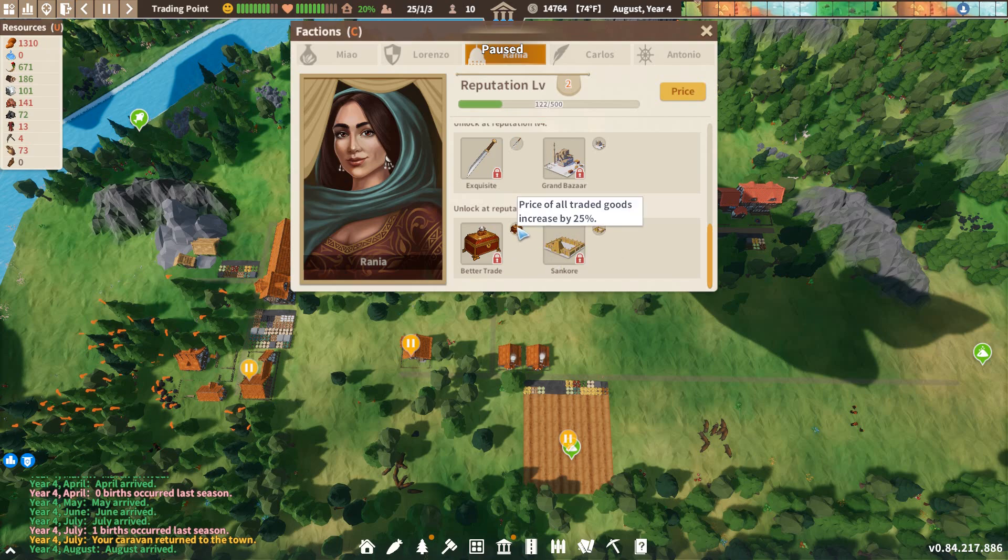And then her last reputation reward - price of traded goods increases by 25%. When you consider that reputation is earned by the silver you spend, that is an increase of faction gain by 25% effectively. That's pretty good too. And then the Sancor - all citizens can receive education here. I have not built this; I don't know what the mats are. But according to a dev in Discord, with this building built, everyone is automatically educated - they don't have to go to school. They're just born educated. How amazing would that be?